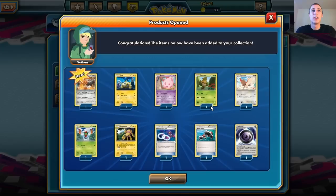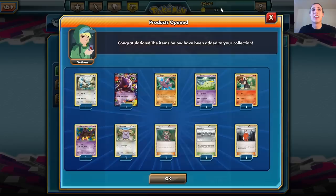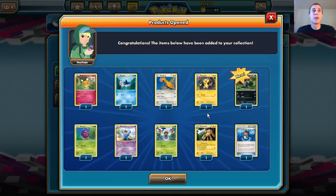We'll do 25 more packs. We've got a Heatran non-EX — pretty cool. There's a Gengar EX yet again — very nice. So I now have four Gengar EXs. Hopefully we can get a Mega Gengar, because I kind of want one of those. Mega Gengar is definitely what I want — I want a Mega Gengar deck.